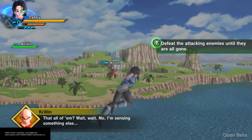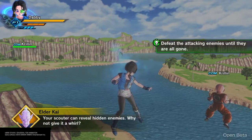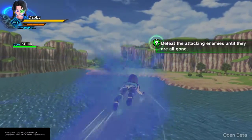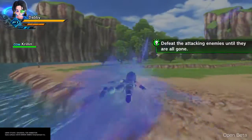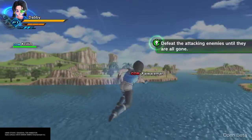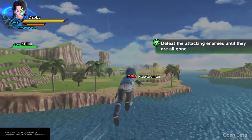That's all of them? Wait — no, I'm sensing something else. Your scouter can reveal hidden enemies. Why not give it a whirl? Normally you could just press X. What you're gonna do is use the trigger.